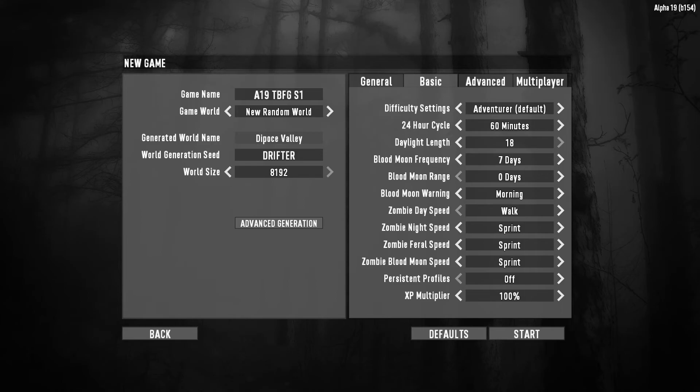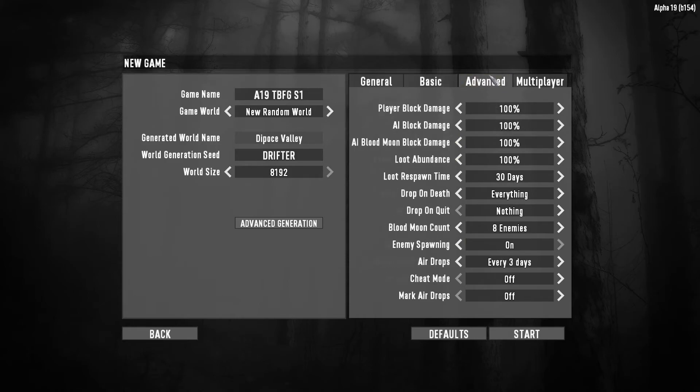Really excited for Alpha 19. I've been waiting for this for a very long time. It is time to jump into a default game. We're going to go with a random gen, and we're going to go with a world seed of Drifter — D-R-I-F-T-E-R. We're going default across the board: 60-minute days, sprint across the board, XP multiplier just 100%, every three days air drops, we drop everything on death — the whole nine. Completely default.